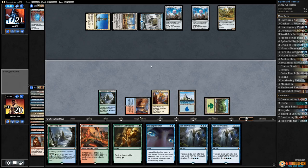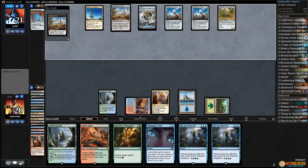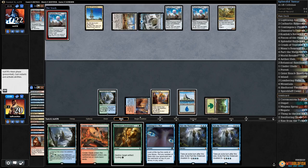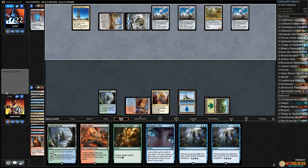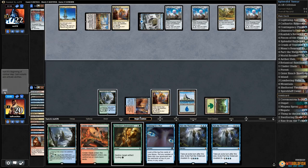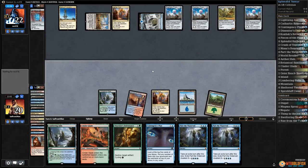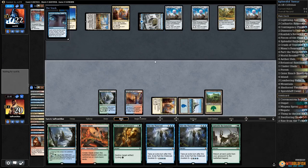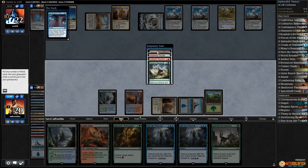I think we gotta leave up Dissenter's Deliverance because it's so easy to die if our opponent has Paradox Engine and we don't wanna take the risk. What does our opponent have? Taps, untaps, Prism, Aether Hub, and passes. Oh dear — there's Splendid Reclamation. Problem is, counters, counters, counters. Let's Contingency Plan — mill, mill, mill.